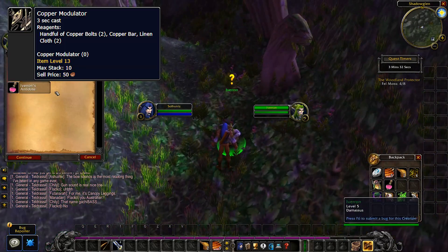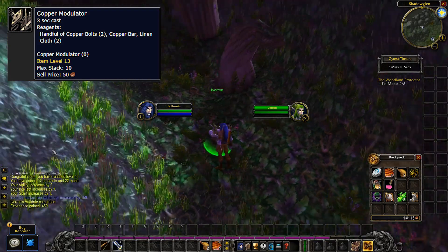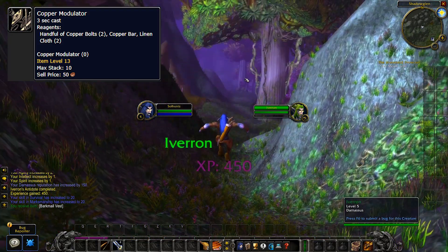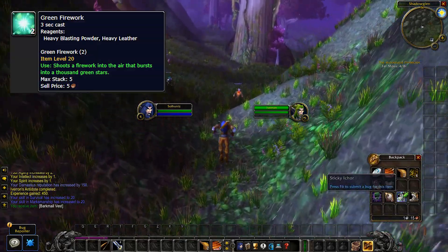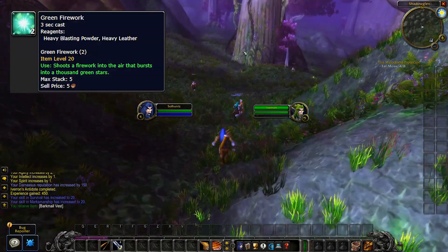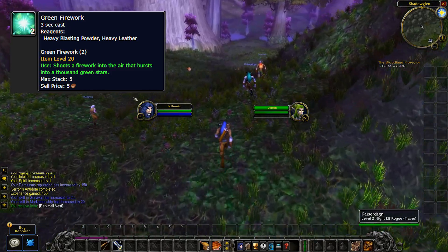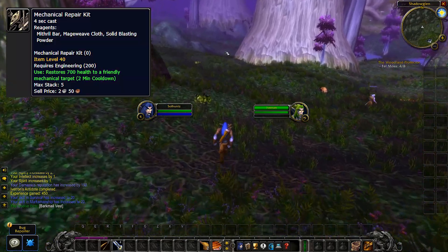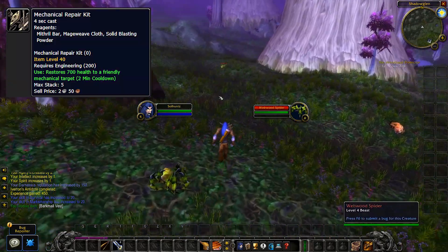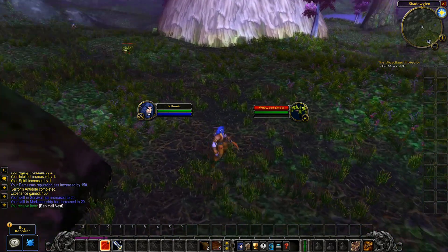Next up we have the Copper Modulator which is needed for Darkmoon Faire tickets — you get 1 ticket per 5 items and it can only be completed once. Green Fireworks are also needed for the Darkmoon Faire tickets and you get 8 tickets per 36 items, and it can only be completed once. Mechanical Repair Kits are also needed for Darkmoon Faire tickets and you get 12 tickets per 6 items, and it can only be completed once.